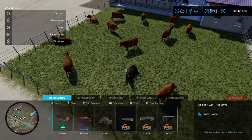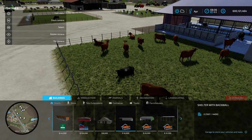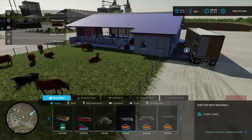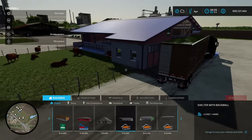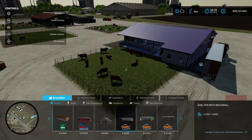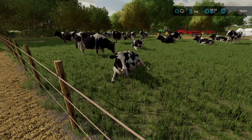You can start to see how we can expand our cattle operation by moving animals from one pasture to another. The only way to do that is with a trailer like this — you cannot move cattle from pen to pen or pasture to pasture through the menu alone. Everything has to happen with a trailer, so that's another reason you'd want to use one if you're looking to expand your farm operation.